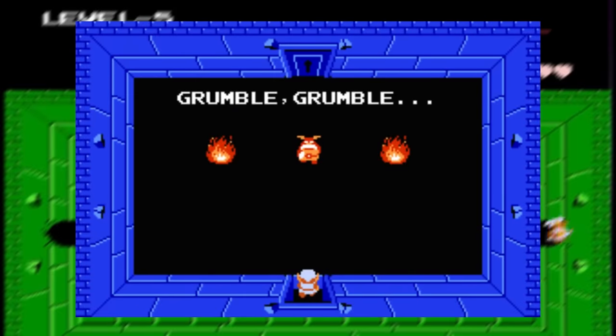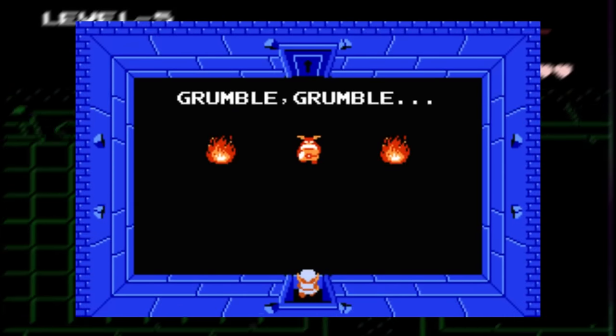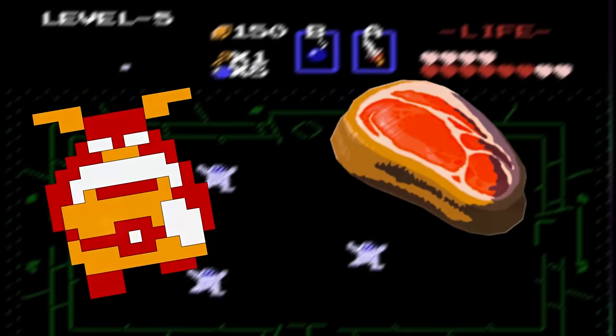The Hungry Goriya can be easily removed by doing the manual save in the room with the Goriya. Once you return to that room, it'll be gone. I really hope you found some food.